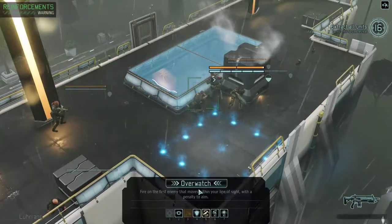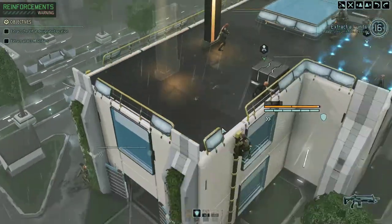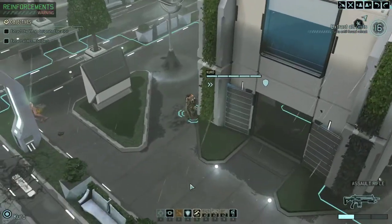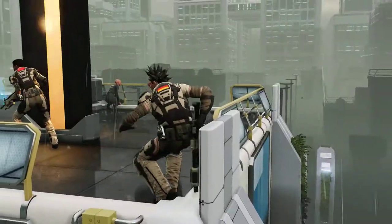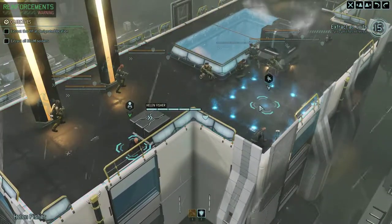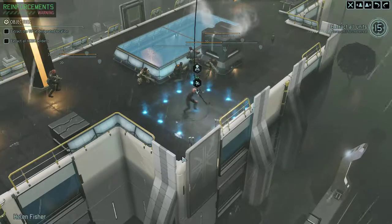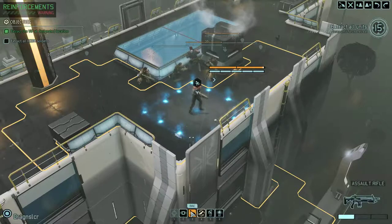I actually have another action point so I can use that on overwatching. Now people can run up. Now everybody's on the roof. We can overwatch to end our turn. Hopefully there aren't any aliens that can see us up here, cause we're all dead if they can. Nope — we're done. Evacuation. VIP secure and in position for evac — VIP is secure. So now we're just gonna move everybody in and evac.